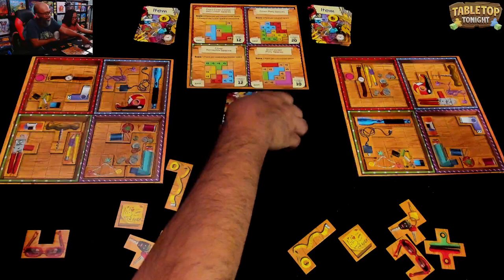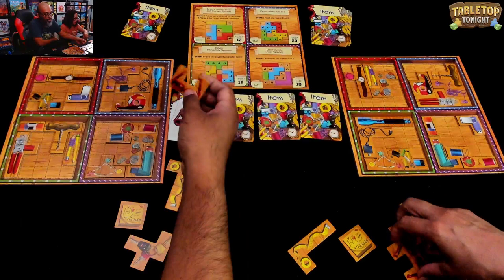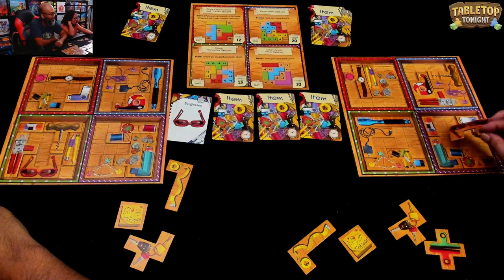Getting close to the end here. Remember, folks, once one of the players cannot place an item, the game ends. So let's see what happens here. Sunglasses — that won't fit there, that won't fit there. It can fit here or here. Oh, this is going to go where I don't want it to go. Well, it is what it is. Yeah, I was so close to doing the same thing, but I ended up putting mine on the perimeter instead.